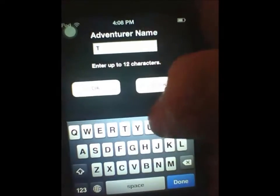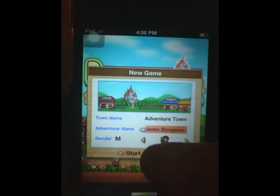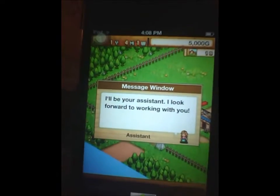It's hard to type through it so I'm just going to keep his name like that. When you first start you'll get greeted by your assistant — she appears to be like a mermaid or something.